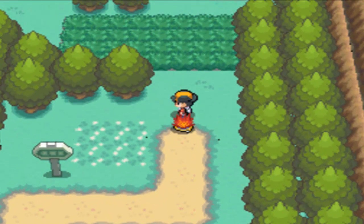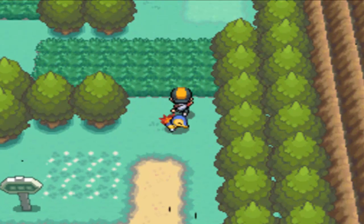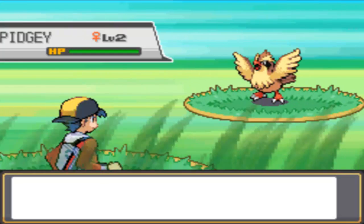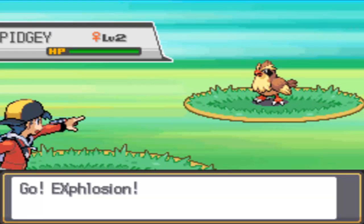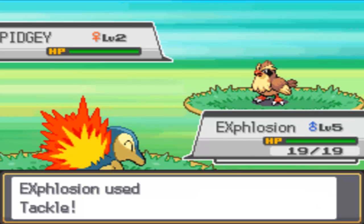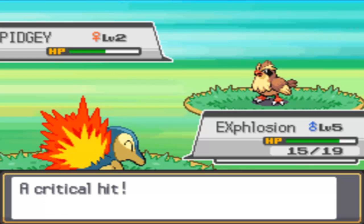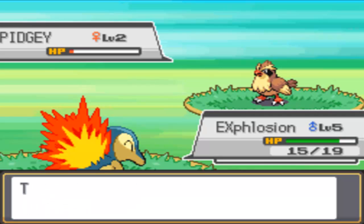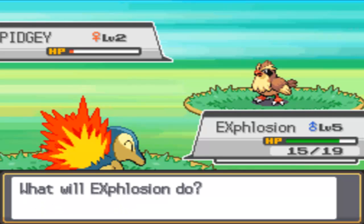That path leads to the rest of Route 30, while this way leads to Mr. Pokemon's house. We run into another wild Pokemon, and you know what — I'm not going to skip it, because you guys haven't actually seen my Cyndaquil fight. I've been skipping all wild battles. So this is our official first wild Pokemon battle of the game.